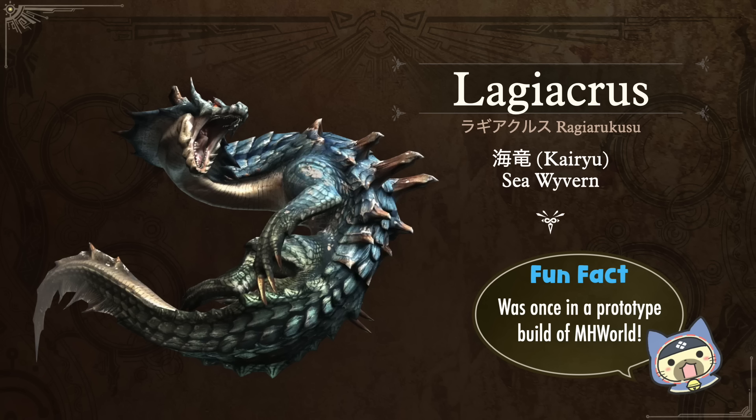Fun fact — and probably a painful reminder for many of you — is that Lagiacrus was actually in a prototype build of Monster Hunter World. There is footage out there of them showing it off, but that's where they discovered that with the engine and how they made all the curved surfaces in World, leviathans were just not going to work with the technology. The amount of CPU compute needed for the collision detection of where the body was hitting the ground just was not working. Hopefully they got that fixed now that we're seeing leviathans pop up in Wilds.